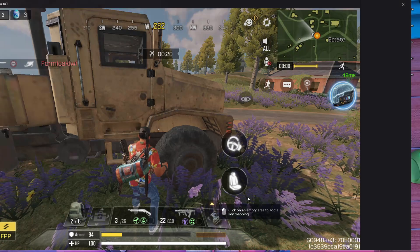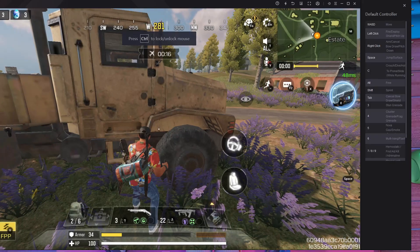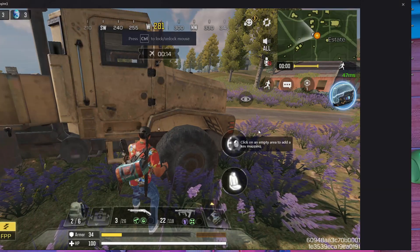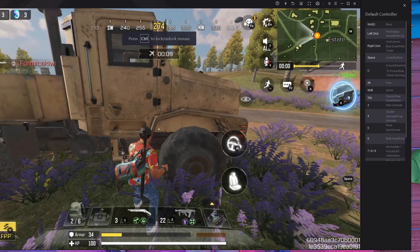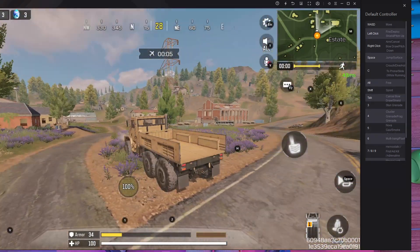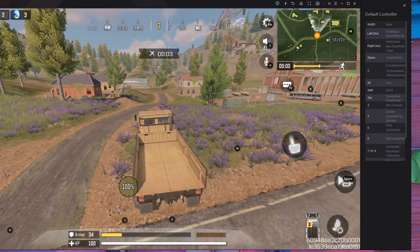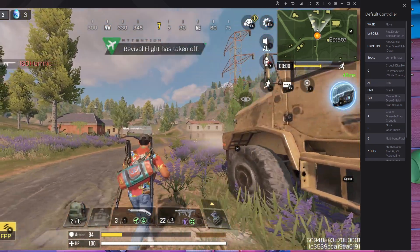To fix the car entry issue, open your key mapping and add an additional key for getting into the car. I'm going to use the H button. Remove H from wherever it is currently assigned and put H on the 'get in car' action. Then to get out of the car, click the E button.